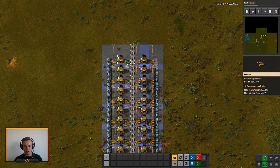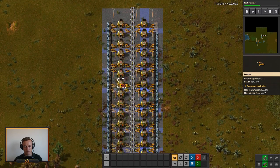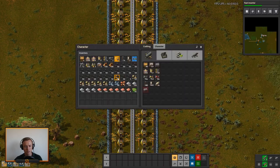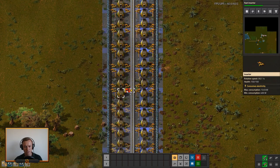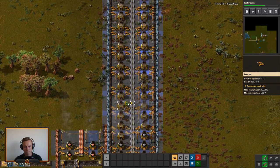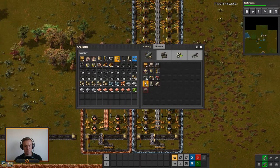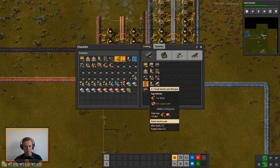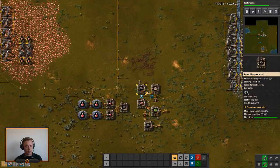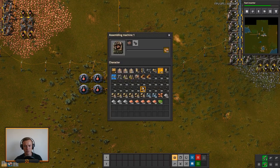Getting all of this hooked up — let's get this fixed here, let's get some more made and we can almost have enough to fill it all in. That is what I'm hoping. Let's get some more power poles and get all of this up and running. That should be good.